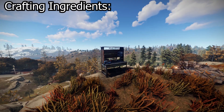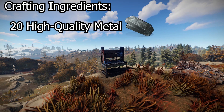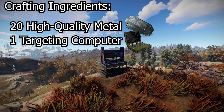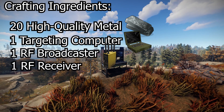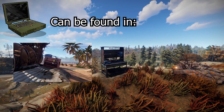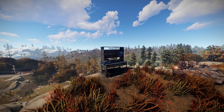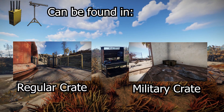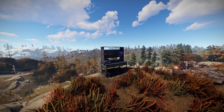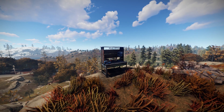After this, you'll need to find the things needed to craft a computer station: 20 high quality metal, 1 targeting computer, 1 RF broadcaster, and 1 RF receiver. The targeting computer can be found in toolboxes and military crates, and the electrical components can be found most commonly in regular crates and military crates. With these resources you can craft the computer station at a level 2 workbench.